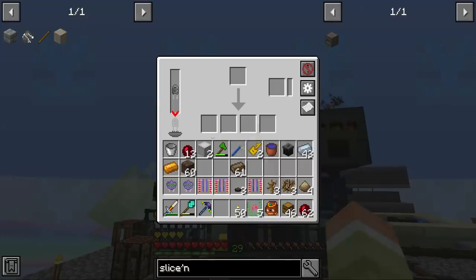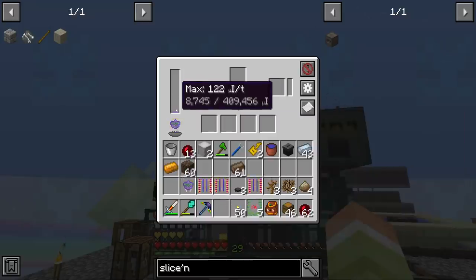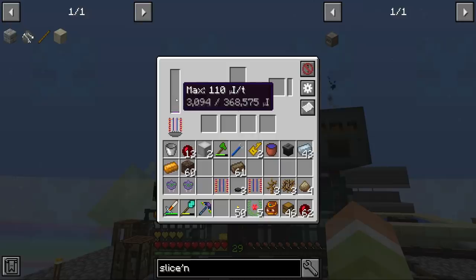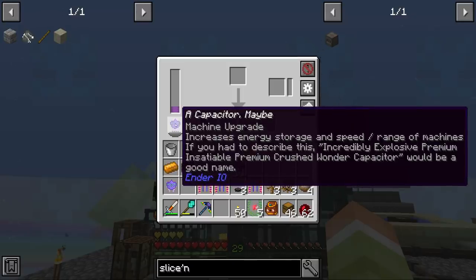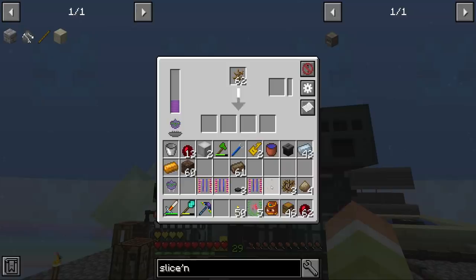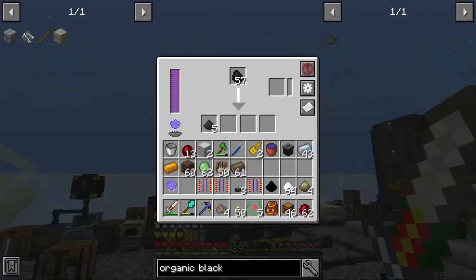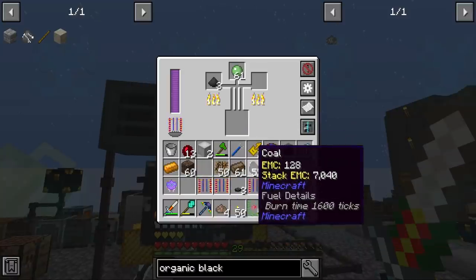I'll stick the Sag Mill here for now. This one is 239 and one says 'incredibly explosive premium and satiable premium crushed wonder capacitor.' I think premium and wonder are really good — we have two premium and one wonder as prefixes. Let's try putting these in. Oh my goodness, look at how quick that is! The organic black dye is made by taking some coal, crushing it up, and then adding a slime ball.